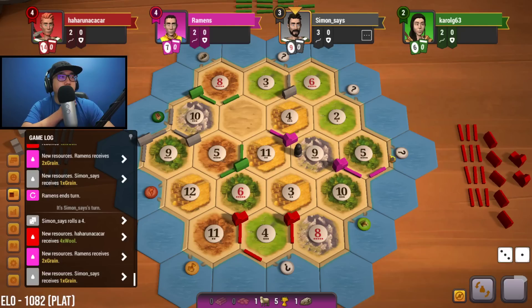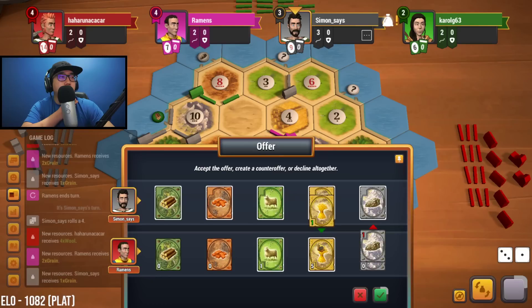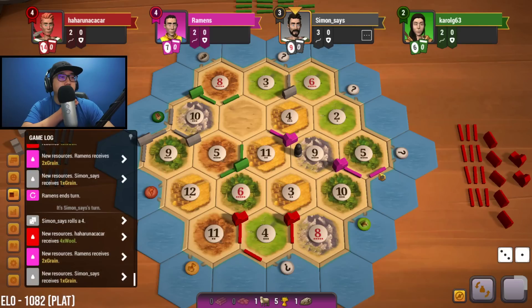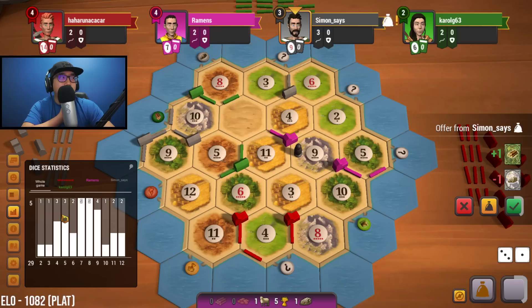Four is rolled — nice. If we could somehow get either a ten or five rolled, we could do a four-for-one trade, get the three-for-one, and then move forward. Give me a brick — I can make it work. Come on gray, you have to have a brick. You're on a five, and fives have been rolled three times.